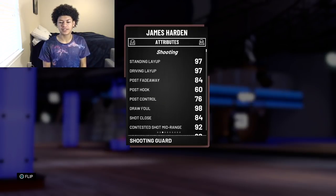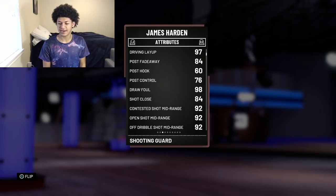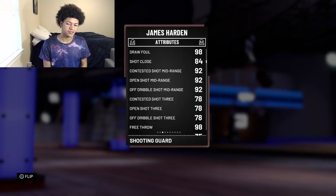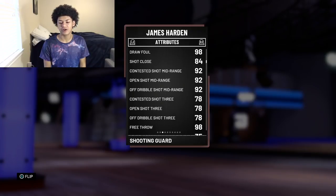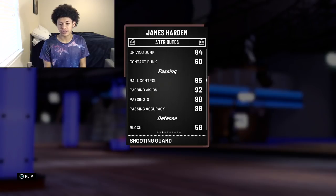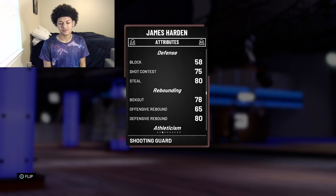Moving on to attributes, he does come with a good driving layup at 97 and a really really good drop foul at 98. 92 mid-range which is also good, 92 off-ball mid-range is really good. But looking at this three right here — it is not so good at a 78. The reason why he has a 78 three is because he shot 4 of 12 from three. That kind of sucks; it ruins the card just a little bit, but moving on, he comes with a 98 free throw. 84 driving dunk, 95 ball control which is really really good — he's gonna have really good dribble moves. Really good passing as well. 80 steal, that's actually good for a James Harden card.